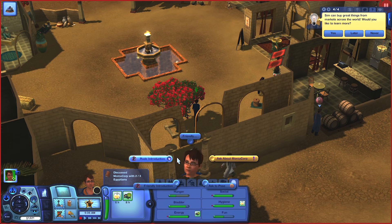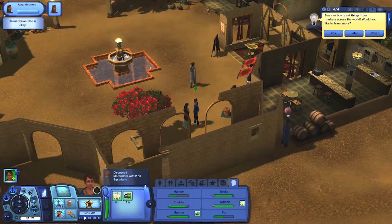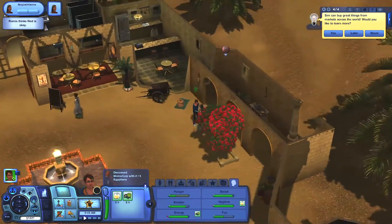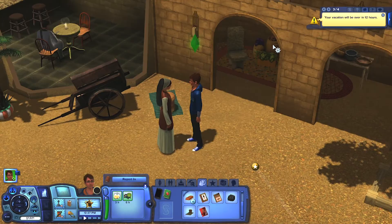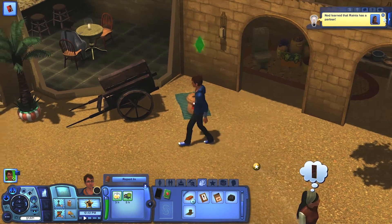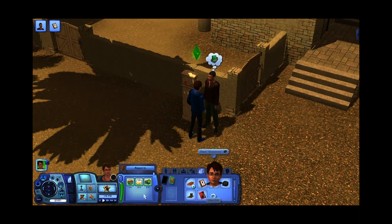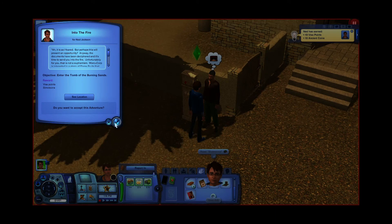We are too tired to continue, so on the next day we go to the market to chat with Ryania. Ryania said the same thing as Abdul the last time, so I will report what I found. I have to enter the Tomb of Burning Sands next, so we are going to keep that for the next episode.